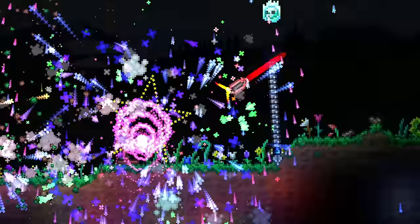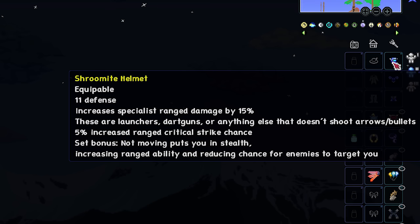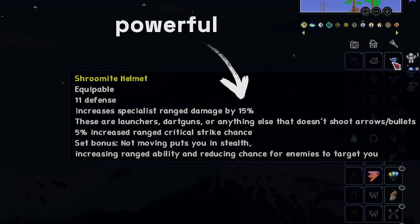With an additive plus 70% damage, a 15% multiplicative boost would be equivalent to an additive boost of plus 25.5%, and at 100% additive damage it's equivalent to plus 30%. Being multiplicative, the Shrewmite Headpiece's boosts are much more powerful than their 15% boost implies relative to the other boosts in the game, meaning you really, really want to use them.